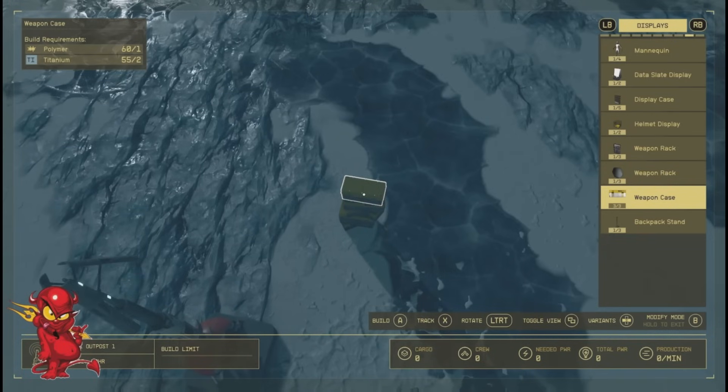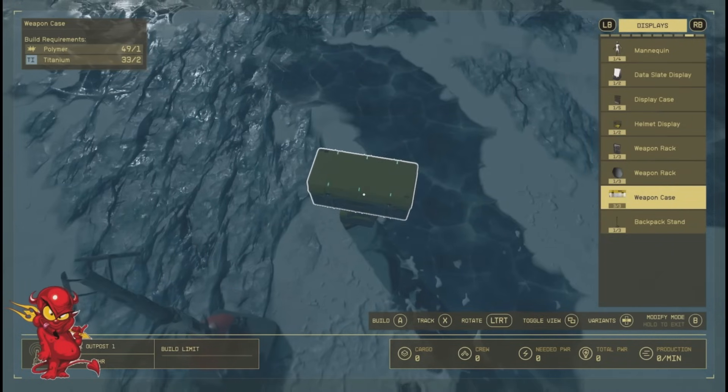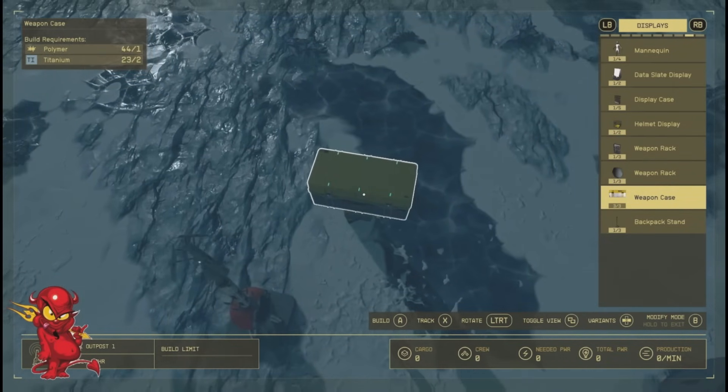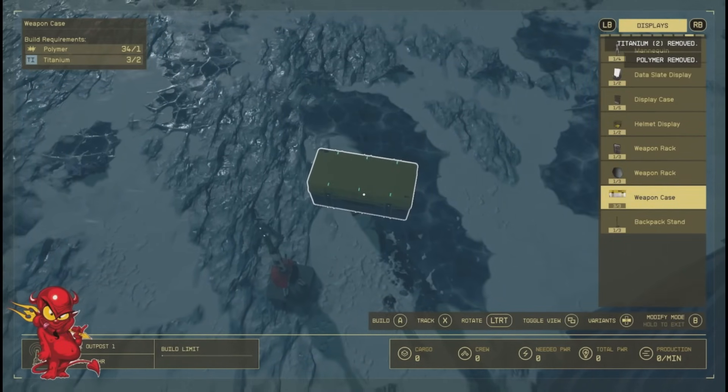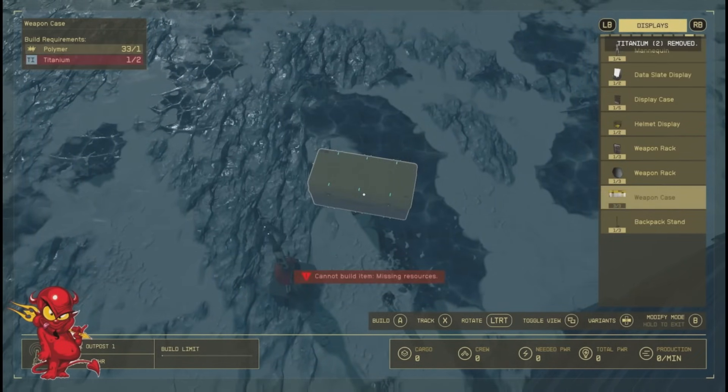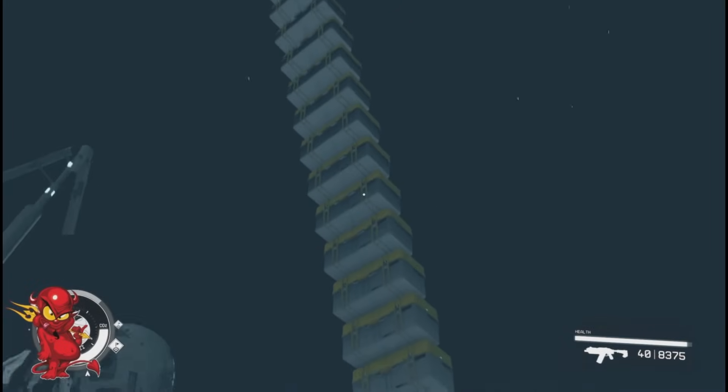Make sure you're on hard difficulty before you land on the planet. If you keep getting the same things after a while, just jump to other planets and see what happens. They don't have to actually be a high-level planet — it could be any planet. I've used up all my titanium — look at that mountain of boxes.